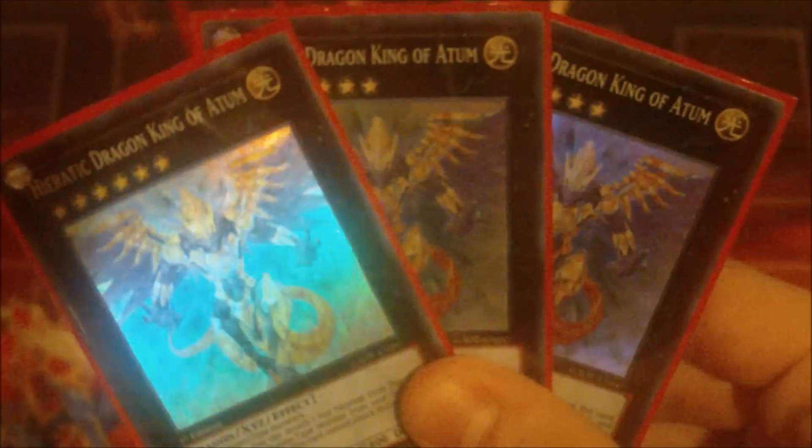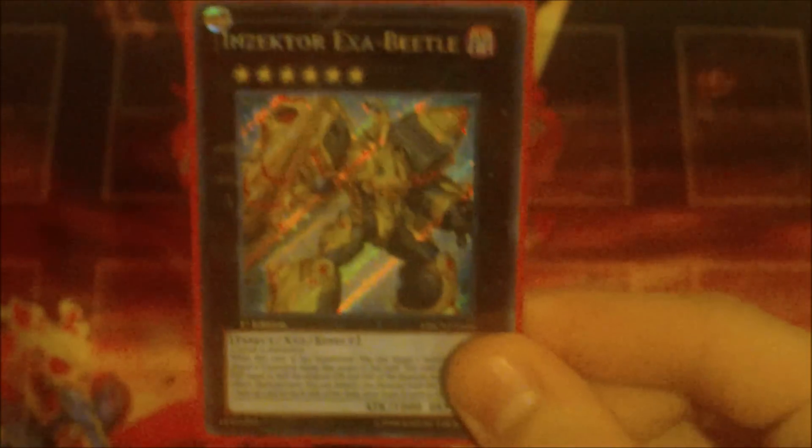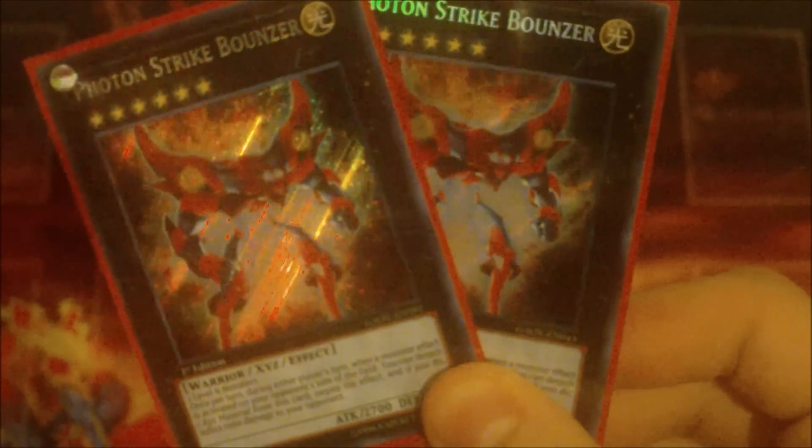I want to explain the extra deck just a little bit. Before I get into it, I want to say that this is not actually the final extra deck — for the most part it is. I'll tell you what changes there might be. So the extra deck I have for this video has three Hieratic Dragon King of Atum, three Gaia Dragon Thunder Charger, one Inzektor Exavetal, two Photon Strike Bouncer, three Force Focus, and three Existag.